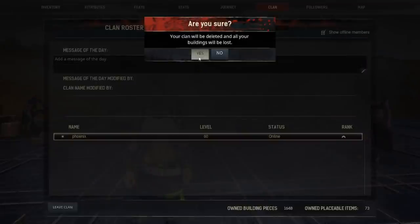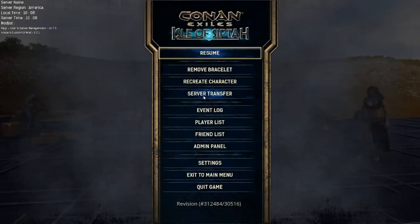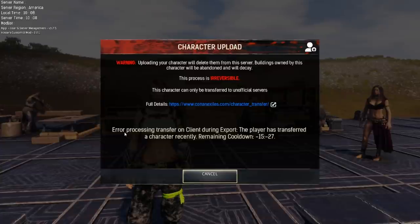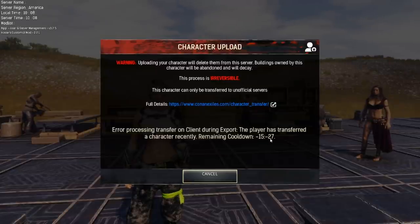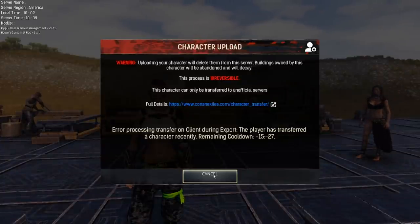So you just click leave. If you have other people in the clan with you, please make sure you promote them to clan leader at least one server restart before you transfer. Another error here is just letting me know that I have a cooldown remaining before I can transfer to another server — that is 15 hours and 27 minutes, not 15 minutes and 27 seconds.